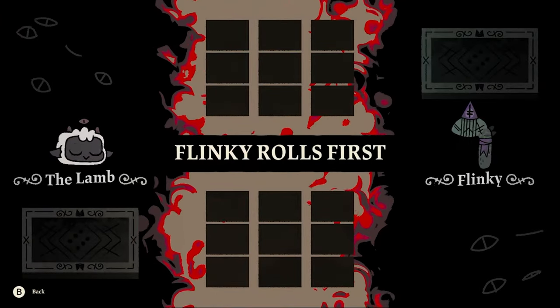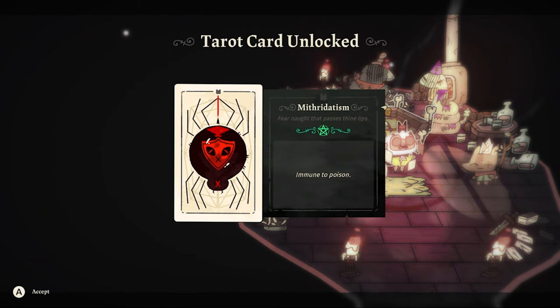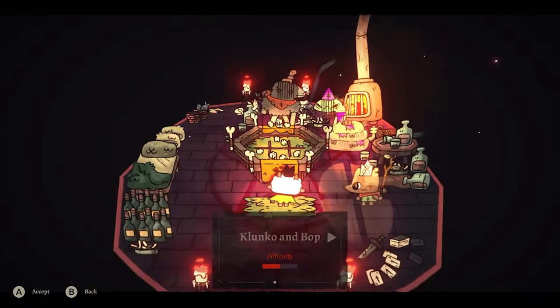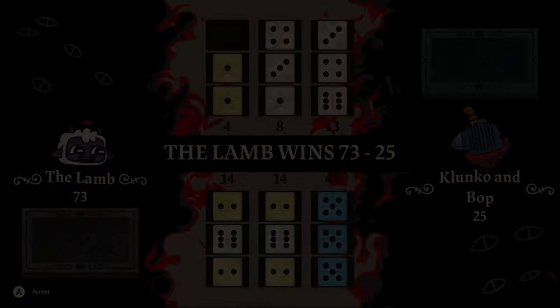For example, one tarot card here grants immunity to poison — super handy when using the golden fleece, since you don't want to stand in poison. Next up was Clunko and Bob, and we defeated them easily enough as well.